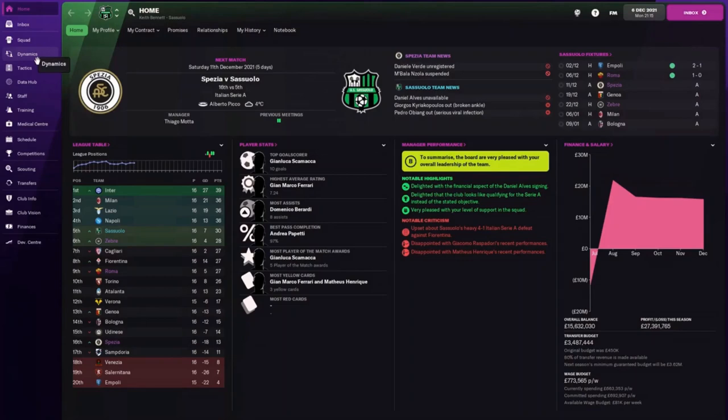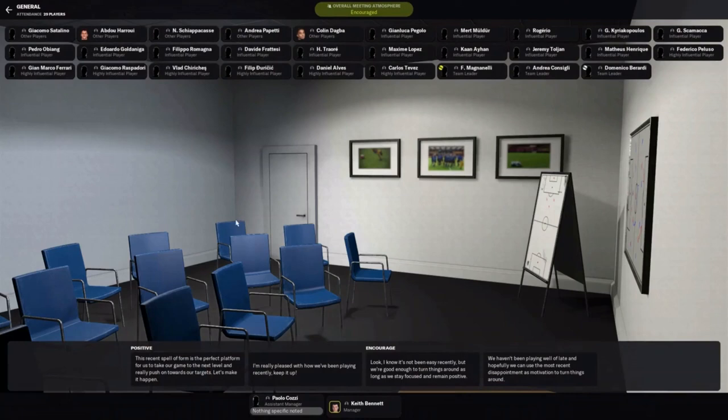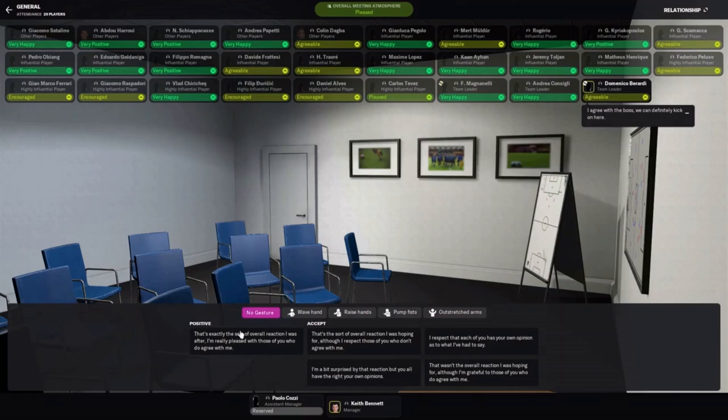The last morale method is holding a team meeting. Team meetings are very high risk, high reward — they can generate a great boost in how your team responds going forward, or they can really upset the squad and make things even worse. You can access this through the Dynamics tab by clicking the team meeting button, which brings up different options such as keeping up great form or acknowledging things haven't been going well lately. For example, since my team has been winning, I'll use the encouraging option, which not only helps maintain morale but also keeps that positive relationship with the squad. You can use this to recover from a losing streak or maintain a winning streak.